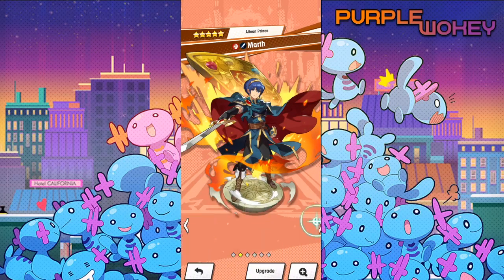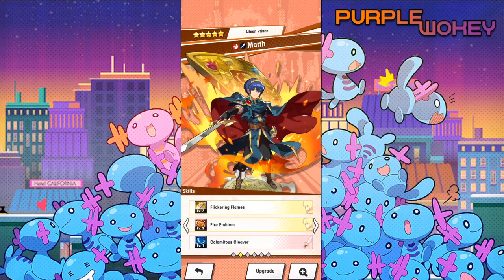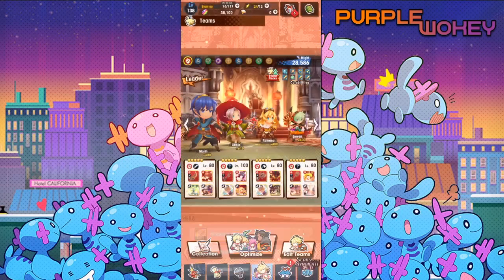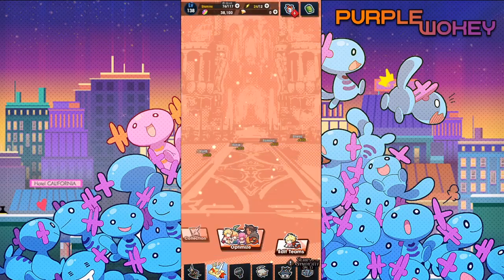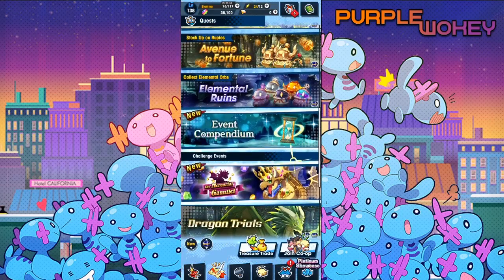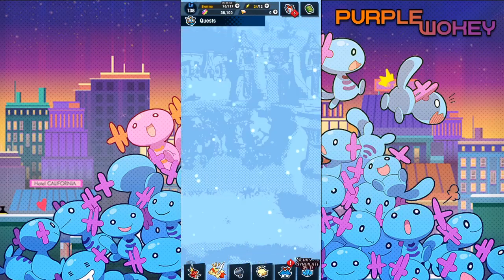The one thing that Marth has that I don't think the Prince has — because the Prince just has pure raw damage — is that Marth has actual support in his skill too. The problem is that it takes too long for him to actually activate it. Chances are the fight will be over by the time you get to phase three. So let's bring him in here.